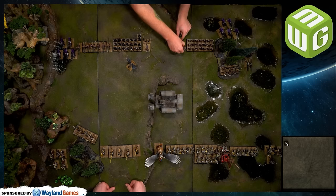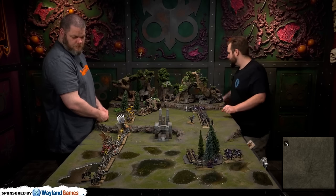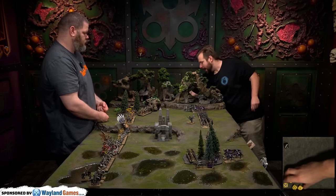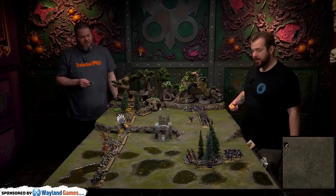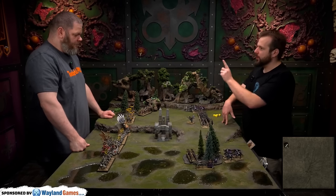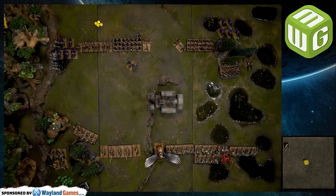The Pistoliers fail their panic check on leadership seven and fall back in good order — right off the table! The Repeater Bolt Thrower also attempts a single shot at the Demigryph Knights but misses at long range. The Dark Riders fire ten shots at the Outriders — sixes to hit with long range and moving penalties — one hit, one wound. No armor penetration. Another lad goes down.